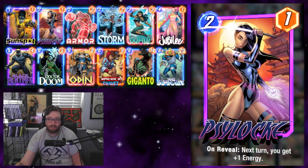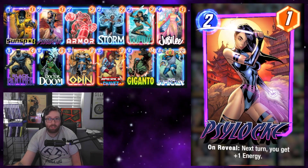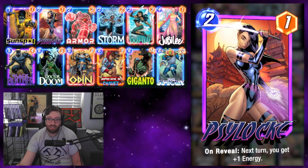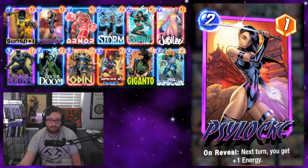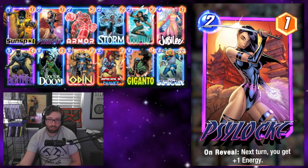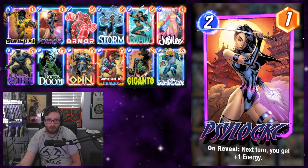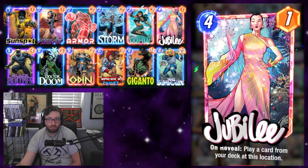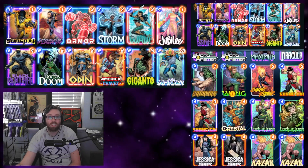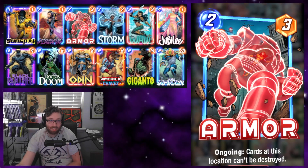Then Psylocke - we have three main cards that are helping us ramp and giving us a way to cheat our bigger guys into play. Psylocke is one of them; on reveal she gives an extra energy the next turn. It's great to play her on turn four so that on turn five we can play a six-drop and do another six-drop, or she's also really good at cheating out Jubilee as early as turn three.